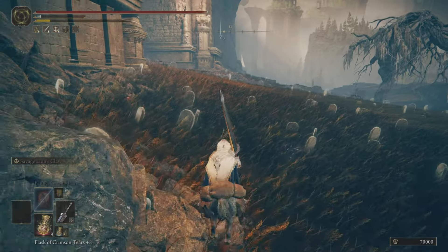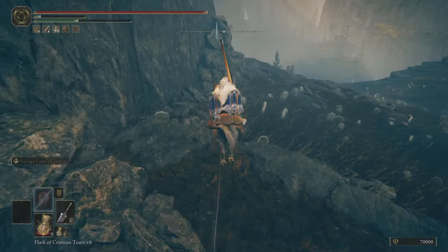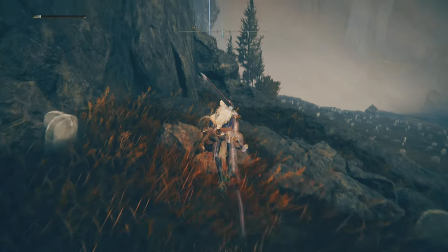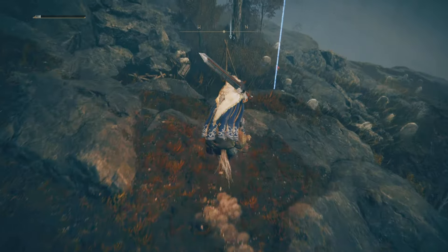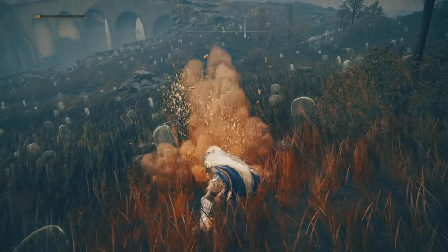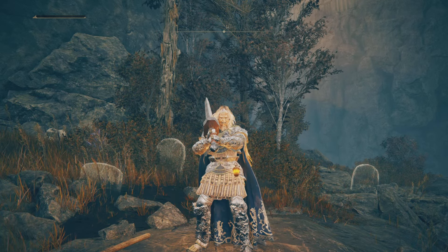I don't know if you guys used the Lion's Claw ash of war in the Lands Between, but that was amazing — so this is going to be even better because it's got a follow-up attack. We're just hugging the cliff making our way to the point, and this is where you're going to find it — right here on this bench in this area. That's it for this one, guys. Please don't forget to like and subscribe. Until next time, happy gaming, take care, bye!